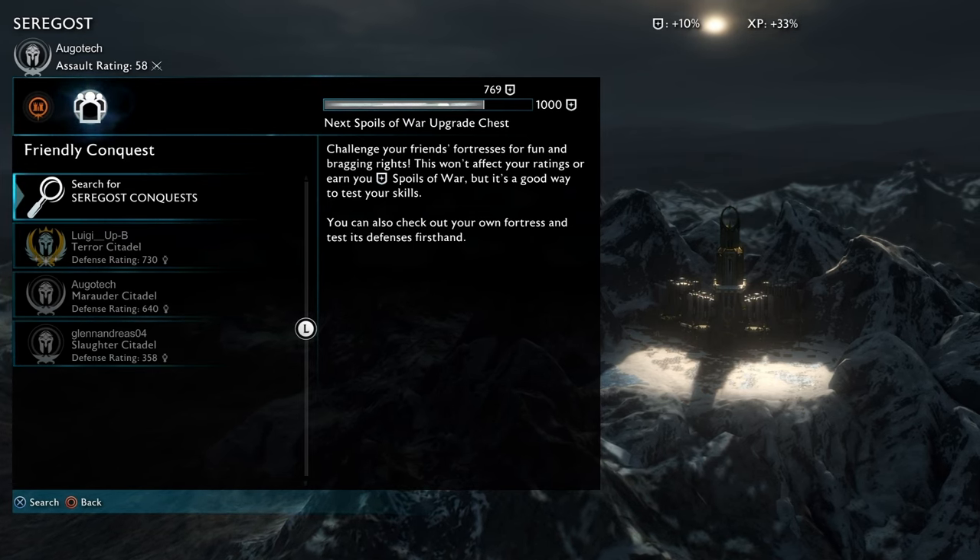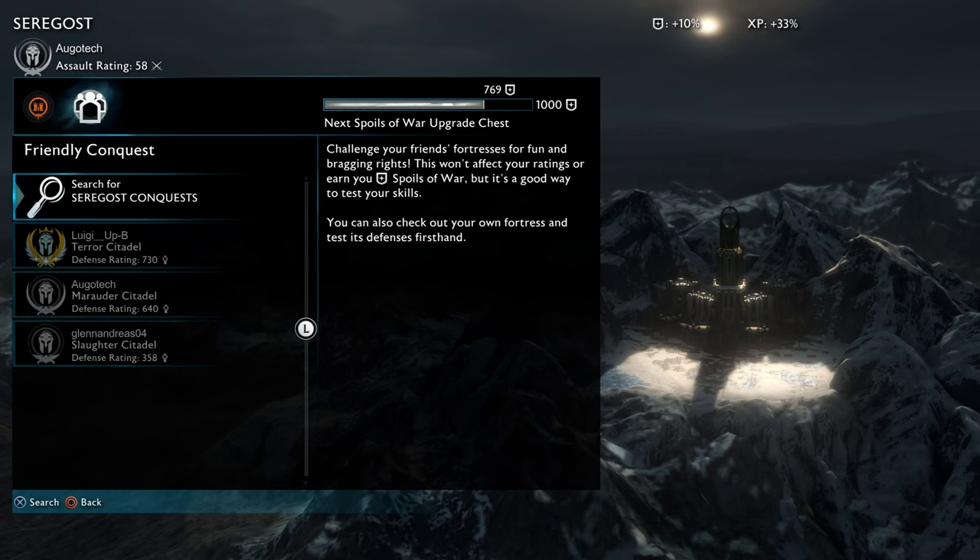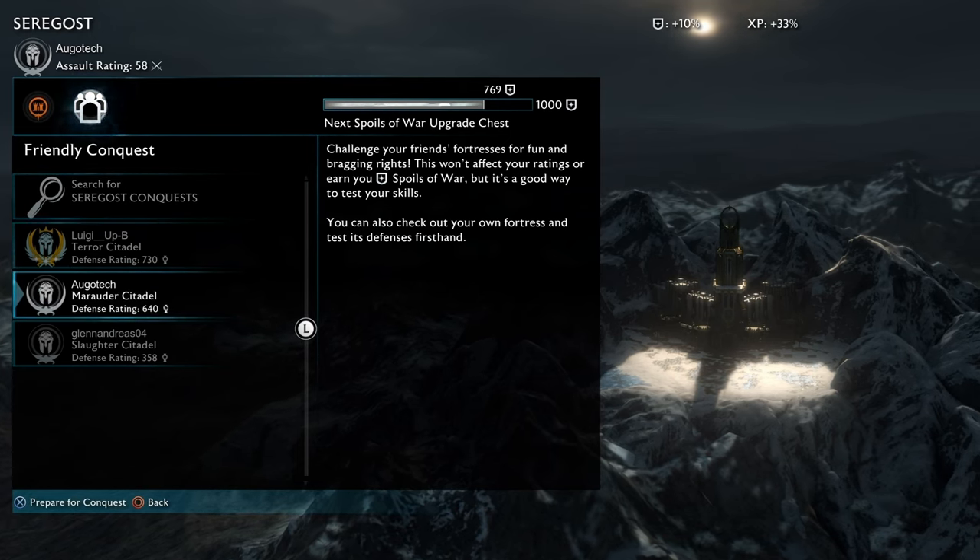On Friendly Conquest you can search up your friend's name and attack their fortress, but this time I'm gonna attack my own.